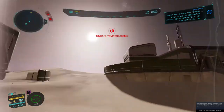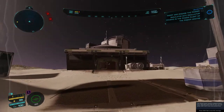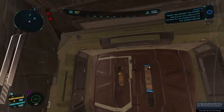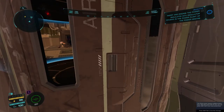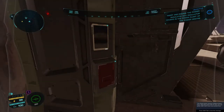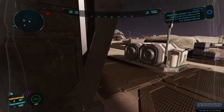You'll notice in the bottom left-hand corner you have an energy meter and you also have an oxygen meter. The oxygen is produced through the suit and in the helmet. The helmet's energy will slowly decrease until we have to add an additional power module or a new power module, and we can find some of those around the settlement too.